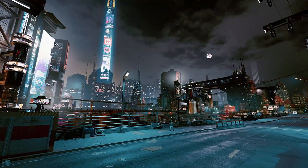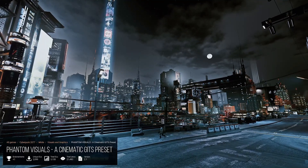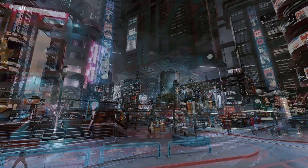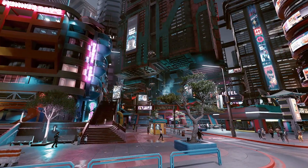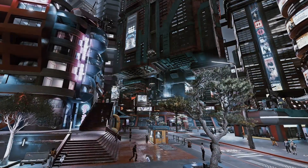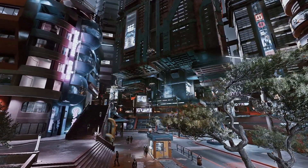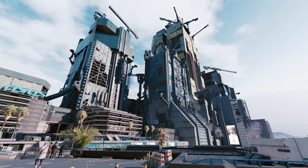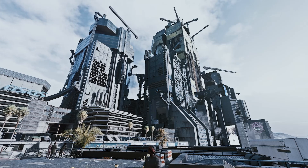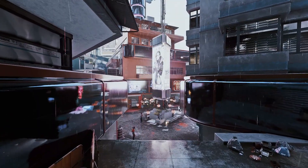Our first mod right off the bat is a gorgeous reshade, Phantom Visuals, a cinematic Ghost in the Shell preset. A reshade that is built to complement Ghost in the Shell 2.0 visual overhaul that was featured in our last video. This mod takes the core ideas of a bleak dystopian aesthetic and further elevates it. What you get is a more cinematic take on a darker and more grittier Night City. Done away are the vibrant colors which are now replaced with blinding whites that invoke a greater sense of isolation and hopelessness.